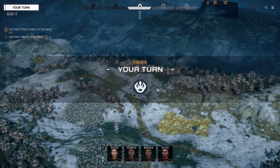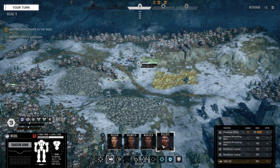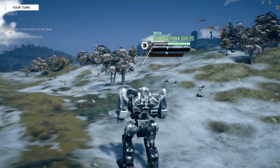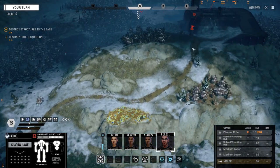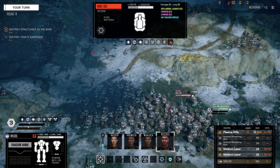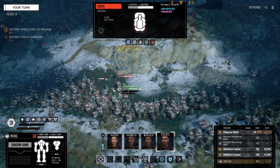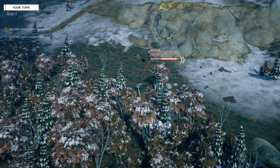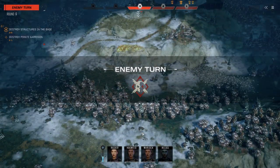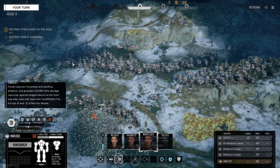Heavy vehicle, light vehicle — is that it? Let's get eyes on and see what this baby can do. We've got a vehicle turret, an Axle 2C. Why do you have a clan vehicle if this was pirates? Sure, whatever. They've got a sensor lock on you.